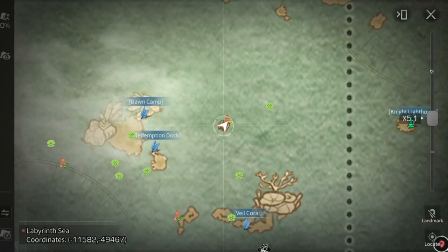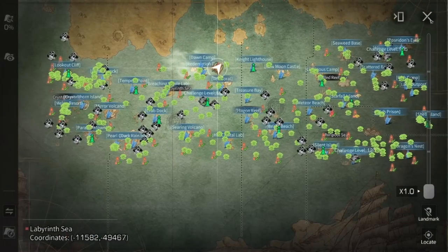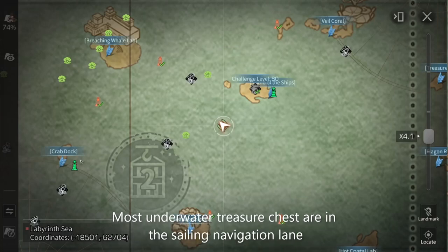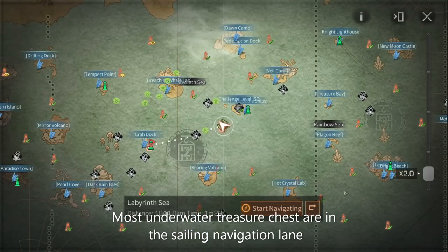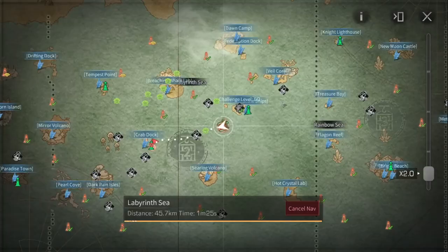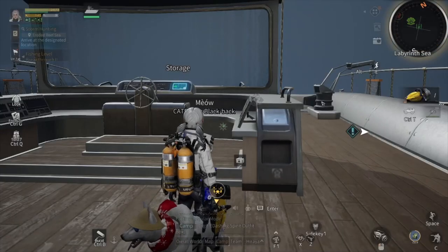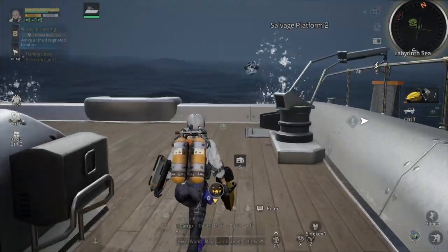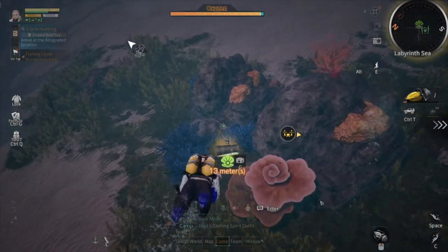Most underwater treasure chests are in the sailing navigation lane. You can go to the nearest beacon or lighthouse by auto navigation. When you reach the treasure chest icon or mark, you can stop your ship, go underwater, and collect the treasure chest.